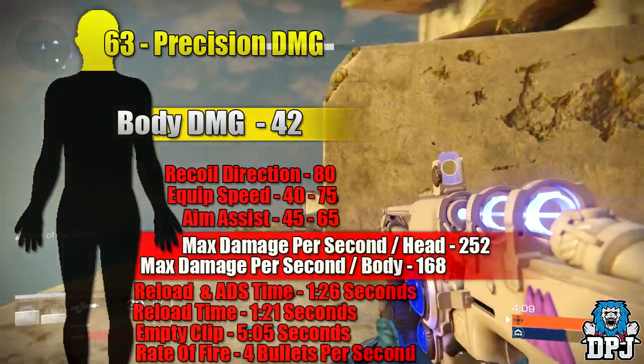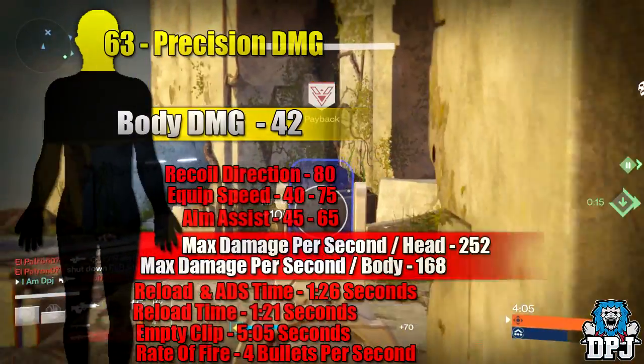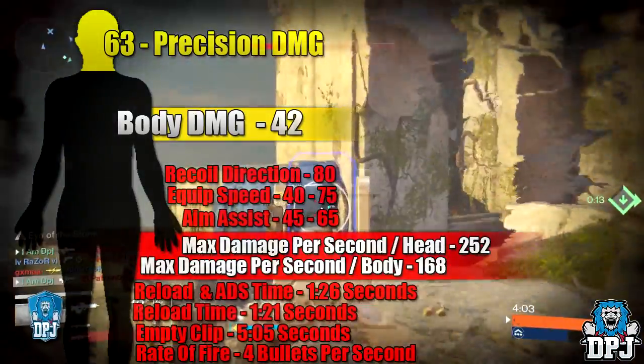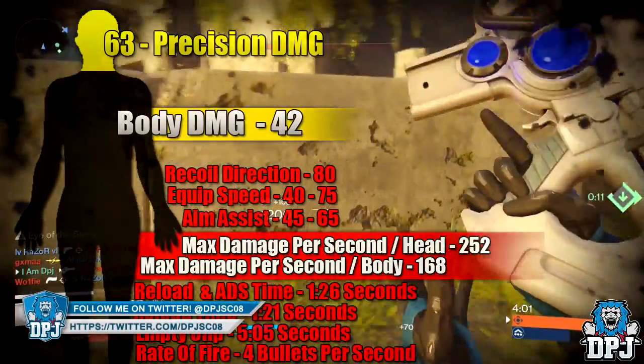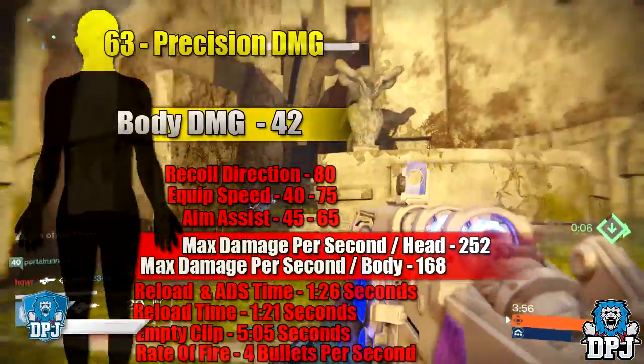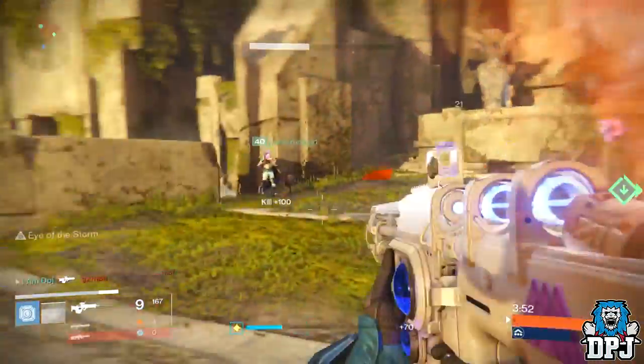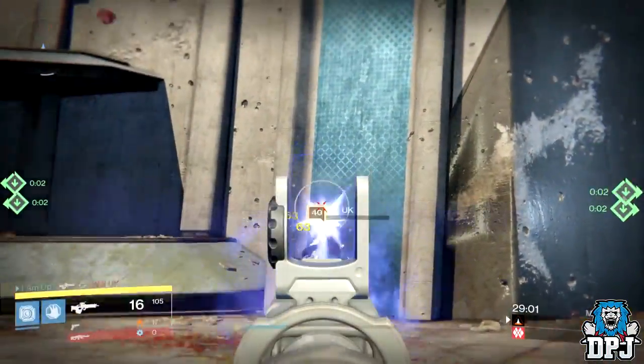So its max damage per second to the body is 168, and to the head it's 252, which is probably the highest I have seen from a primary weapon — obviously not including the Null and Beyond. It has an aim assist of between 45 and 65 depending on your setup, a quick speed of between 40 and 75 depending on your setup, and a recoil direction of 80.